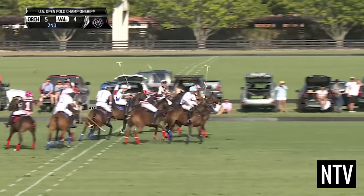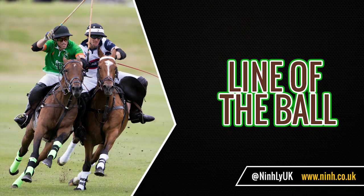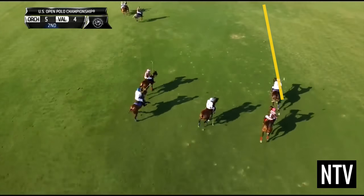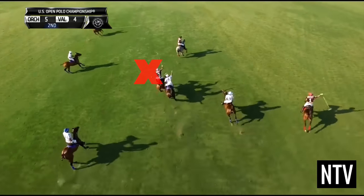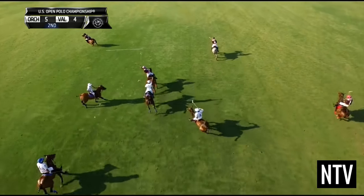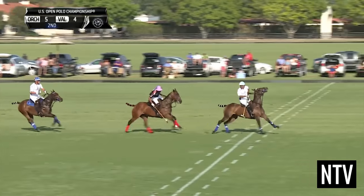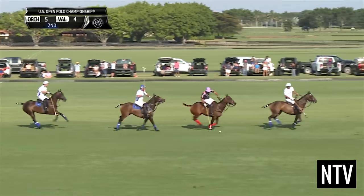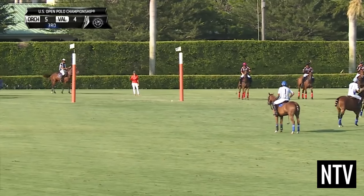Polo seems simple enough, but there's an important rule that you must understand: the line of the ball. The player who hits the ball generally has the right of way, and other players cannot cross the line of the ball in front of the player. Therefore, players must approach the opposing player on either side of the line of the ball, or from behind.